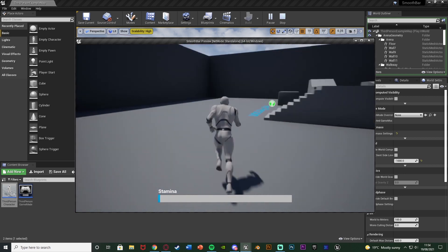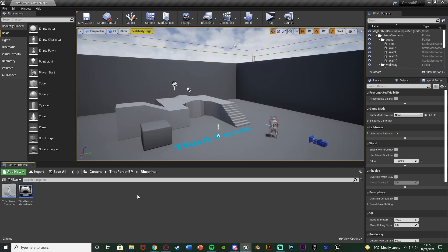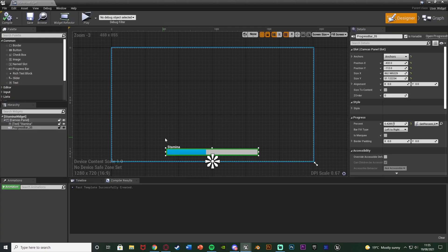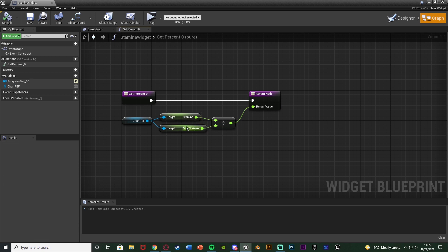This is a very simple process. So let me delete this code and show you how I've done it. First, you want to make sure you've got your progress bar set up in your widget — this isn't about filling and draining it, just having it set up. I've got a progress bar with 'stamina' written above it, and I've created a binding for this progress bar where I'm simply getting my stamina and dividing it by my max stamina. You could have this as whatever value you want divided by the maximum amount or just divide by 100.